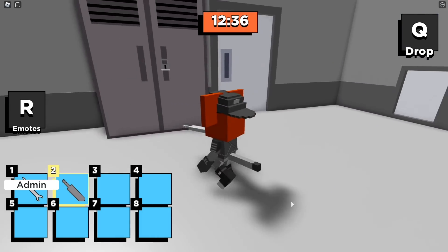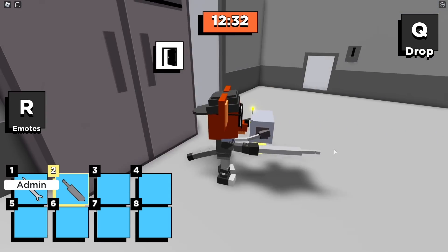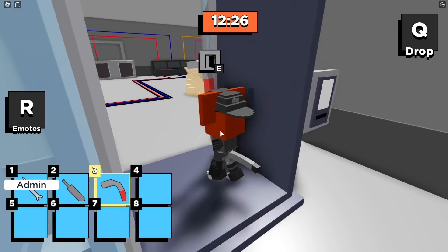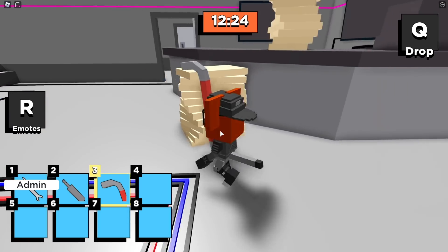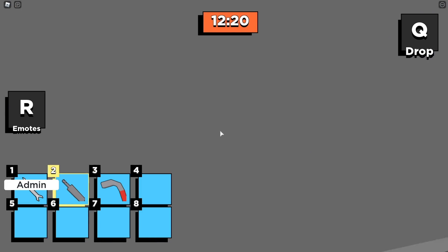Let's open up this door and get the crowbar out of this locker right here. Make sure he's not in here — he's not. So we're going to grab the crowbar and now we're going to use the wrench to open up the red door. I like to get this early that way we don't need to carry the lock pick with us for the entire duration of the map.